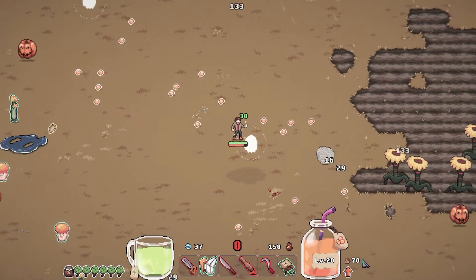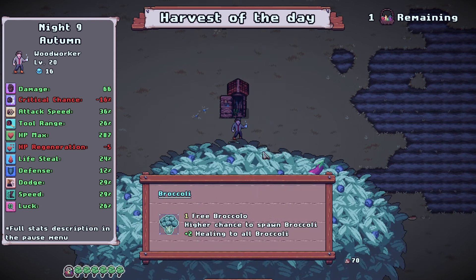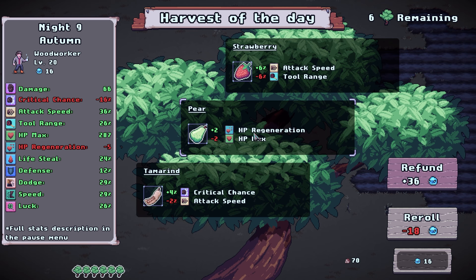We got a level right there too. 8% luck — I'll take the broccoli. Let's do healing to all broccoli and we get a free one for starting out. I don't want to hold torrents, I don't want to do any of that. Let's do health regeneration then. Spinach — no, I don't want that either. I know it would be good but I'm not doing a crit build, so let's do garlic.